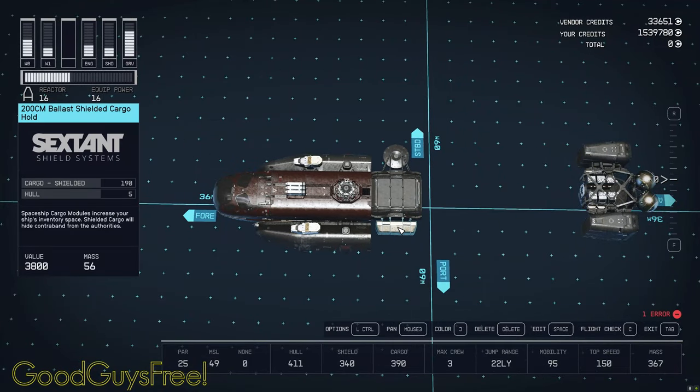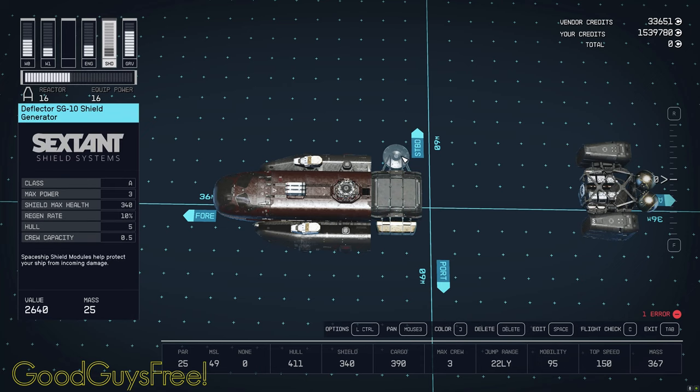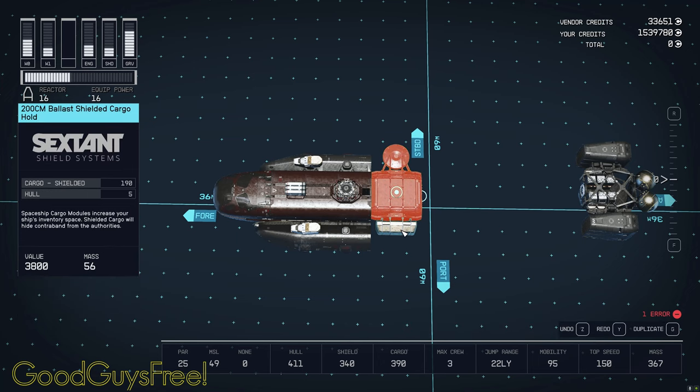Here we see the only cargo container other than what you get with the cockpit: a Sexton Shield Systems 200CM Ballast Shielded Cargo Hold, giving you 190 kg of shielded cargo. The shield is another Sexton product, the Deflector SG-10 shield generator, using 3 power and producing 300 units of shield health, with a good regeneration rate.